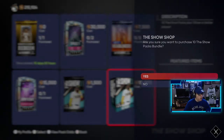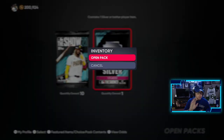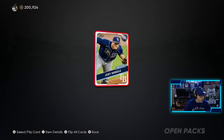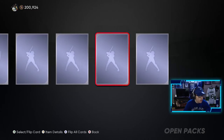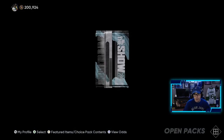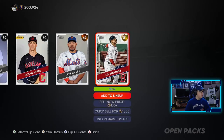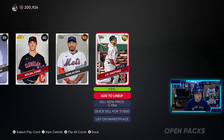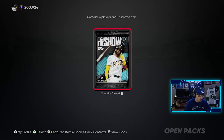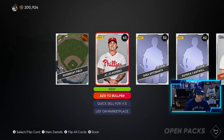We're going to do ten more packs, getting myself down to an even 200,000 stubs. Here we go, hoping for the best. Silver item — that's fine. We've got ten of these left, and then we're done with this pack opening video. Hopefully there's a diamond chilling in here, but with my luck it doesn't look like we're going to pull one today. Gold player — JD Martinez, not too bad. He has some good power and contact against lefties. Going to use him for the Boston Red Sox collection, trying to get the AL East done.